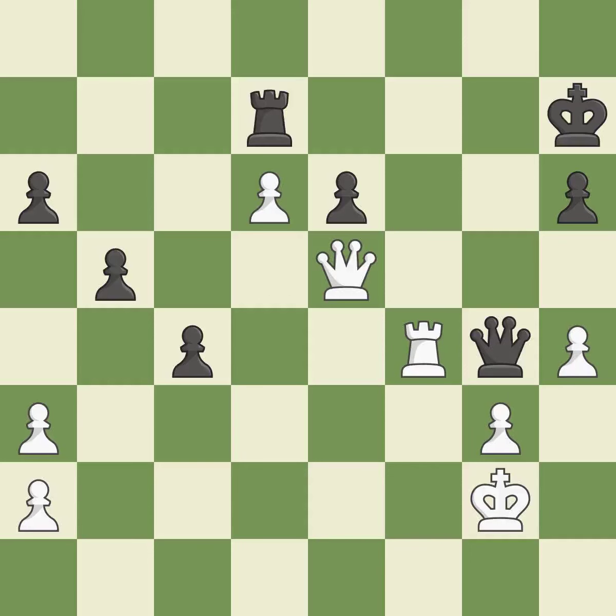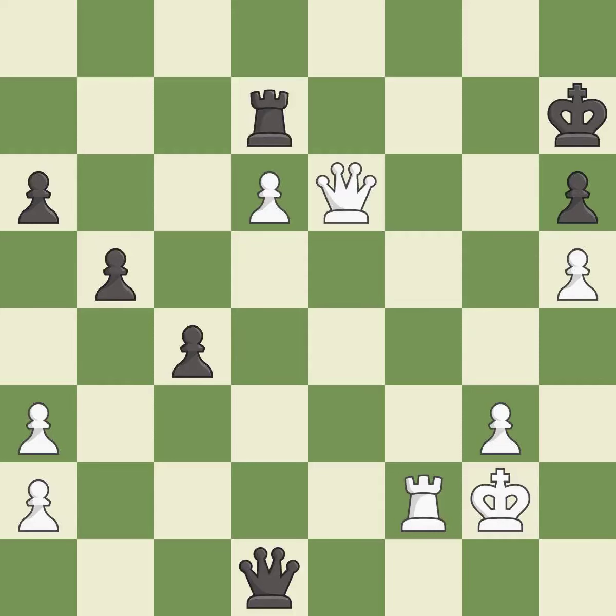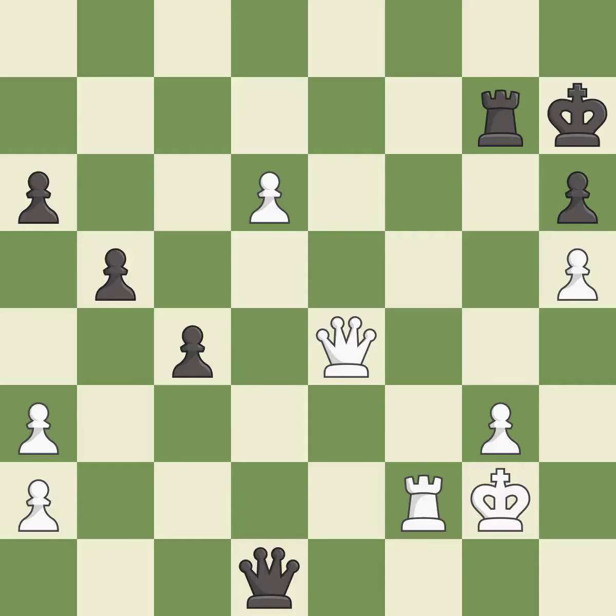This threatens to force eventual checkmate — good. This move puts the queen on a safer square — best. This kicks an opposing queen. This threatens to force eventual checkmate — good. This threatens to win a pawn — excellent. This defends the attacked pawn — best. This moves the queen to safety — good. That was a free pawn — excellent. This moves the rook to safety. This threatens to push a passed pawn towards promotion — good. This stops the opponent from being able to push a passed pawn towards promotion — excellent.